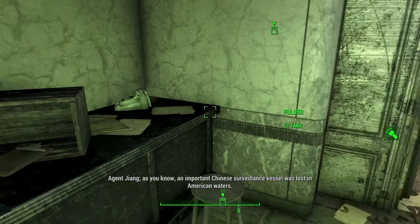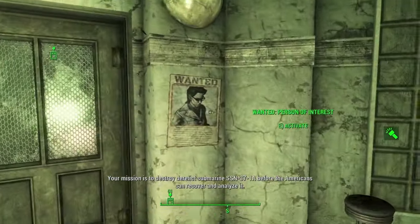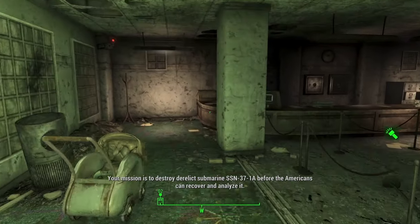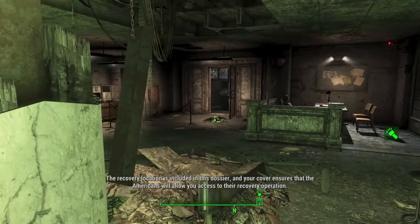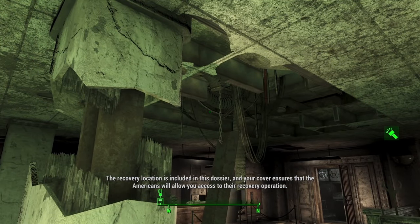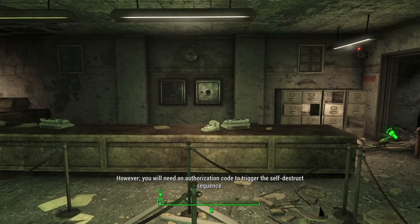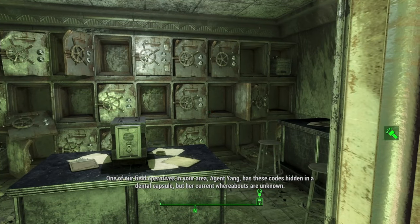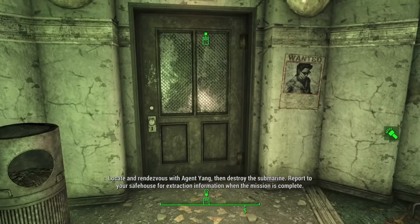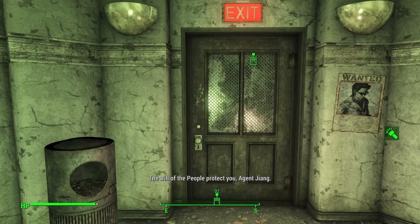The espionage debriefing holotape: 'Agent Zhang, an important Chinese surveillance vessel was lost in American waters. Your mission is to destroy derelict submarine SS-937-1A before the Americans can recover and analyze it. Your cover ensures the Americans will allow you access to their recovery operation. However, you will need an authorization code to trigger the self-destruct sequence. One of our field operators, Agent Yang, has these codes hidden in a dental capsule, but her current whereabouts are unknown. Locate and rendezvous with Agent Yang, then destroy the submarine. Report to your safe house for extraction when the mission is complete.'